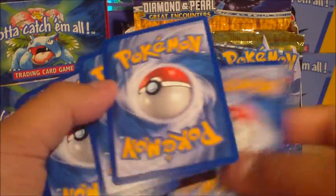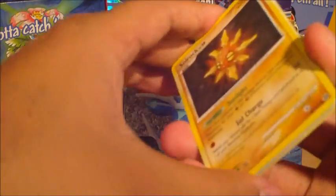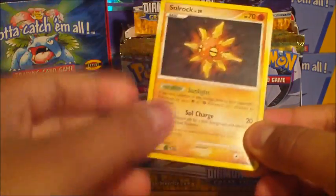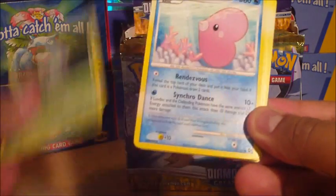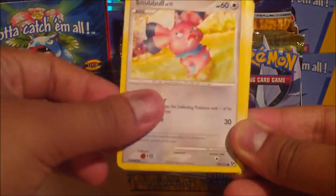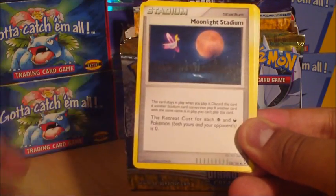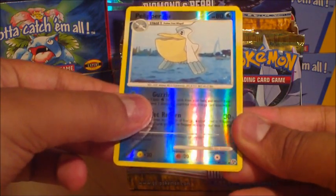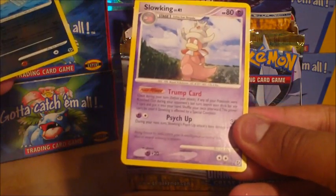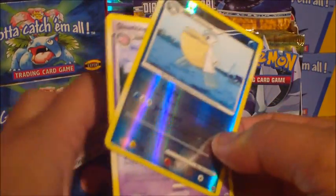Yes, I'm already liking this artwork. I like Solrock and Lunatone — I'm not too sure why people don't prefer them, but these Pokemon are kind of cool. So: Solrock, Illumise, Luvdisc, Snubull, Torchic, Seviper, Gorbis, Moonlight Stadium, a Pelipper which is an uncommon, and a Slowking Rare which I don't think I have. I'll put these over here so I can arrange them.